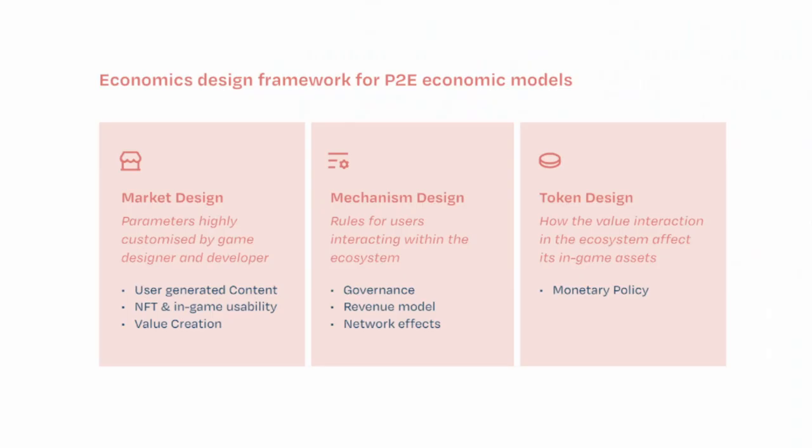Then we move into the framework. Remember the framework we've always used: market design, mechanism design, and token design. Market design is designing the parameters of the game — agents or user personas are one component. Mechanism design covers the rules embedded in the game — economic policies and economic rules. And lastly, token design — more specifically, the monetary policy of the game. Of course, we can expand further into NFTs as tokens, but the core idea is monetary policy.